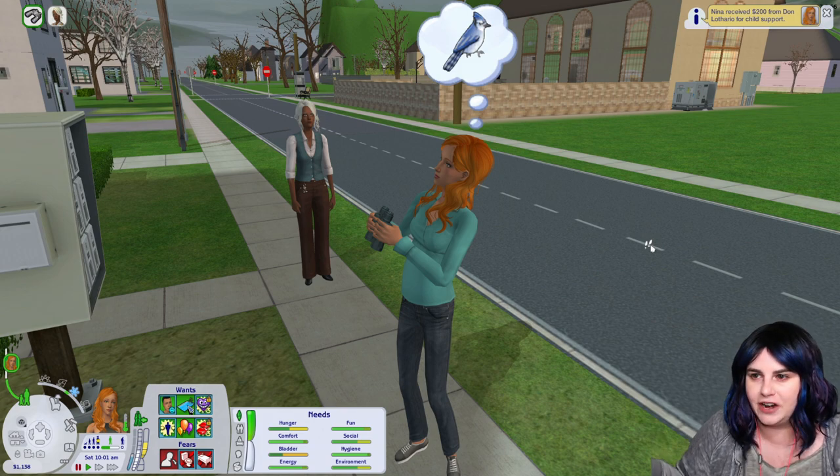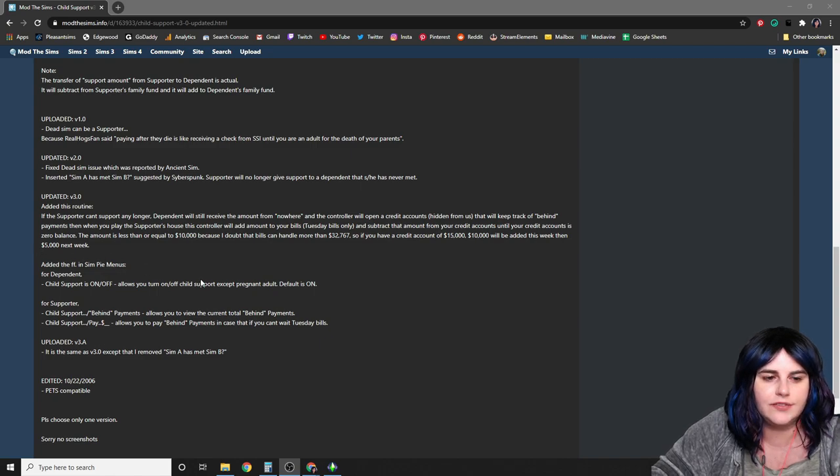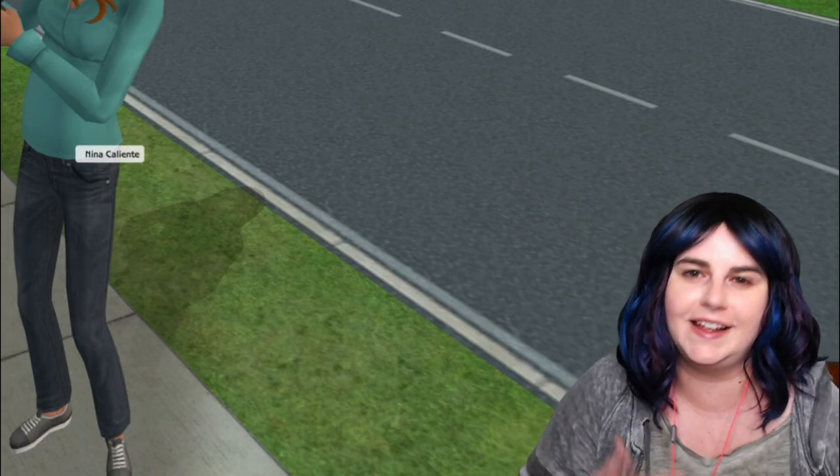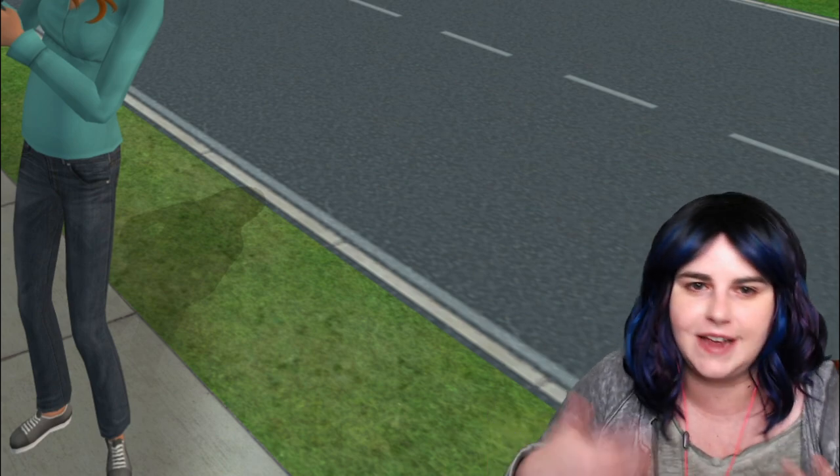If the other parent isn't able to pay, according to Monique: the dependent will still receive the amount from nowhere, and a hidden credit account will track behind payments. When you play the supporter's house, the controller adds the amount to their Tuesday bills and subtracts from the credit account until the balance is zero. So no matter what, your sim will always get their child support payment — if the supporter can't pay, they simply go into debt.